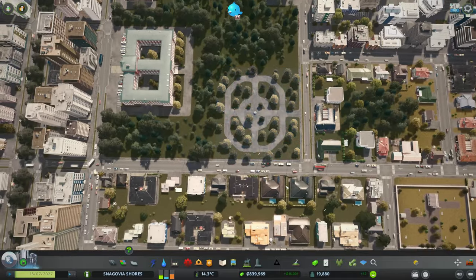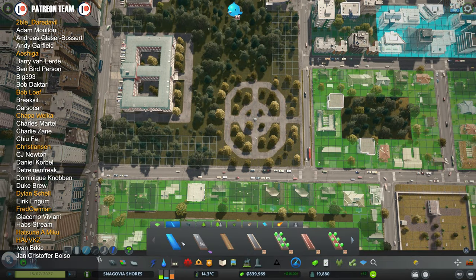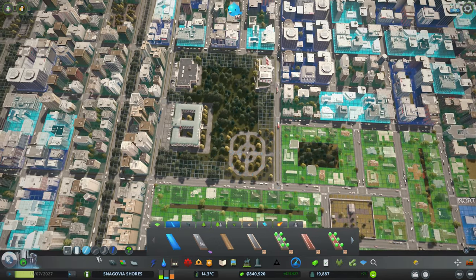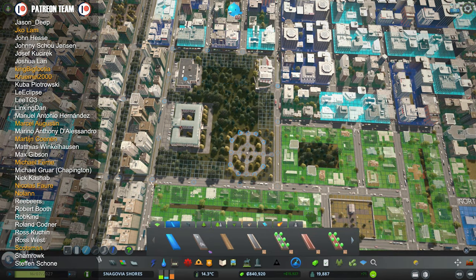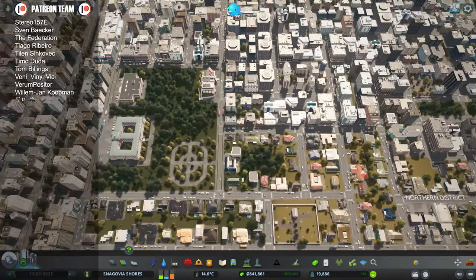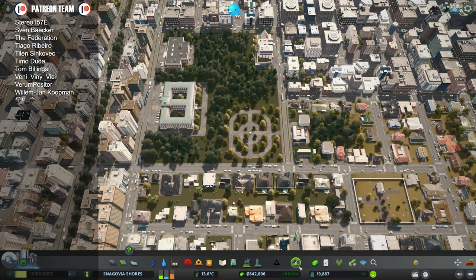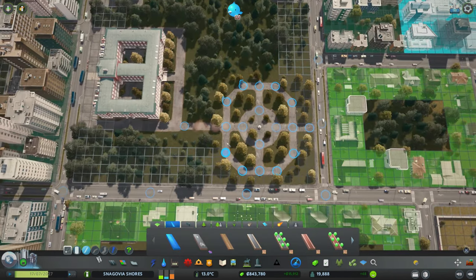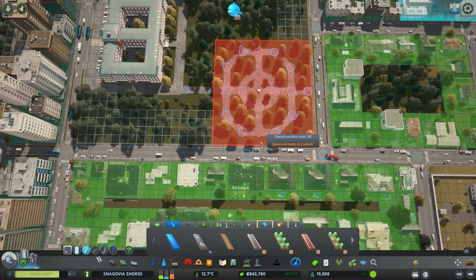The second thing I wanted to do was this one, because this is a very small — what should I call this — this is a university, this is a library, and this is the Institute of Creative Arts. So this is like a very small student area, or something like that.